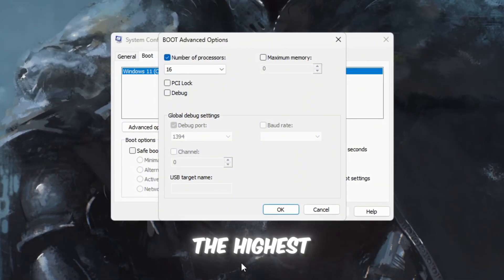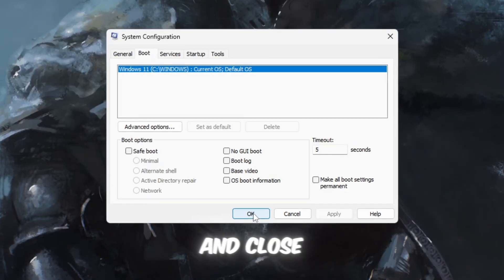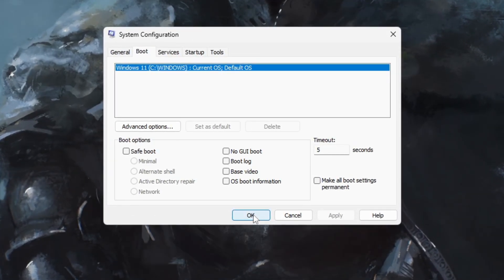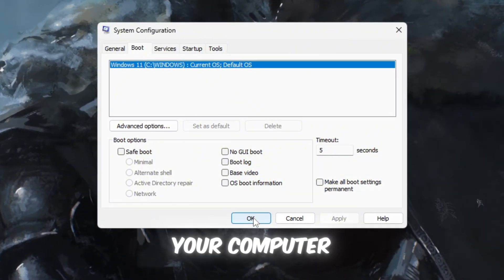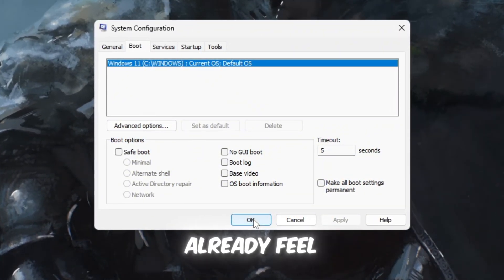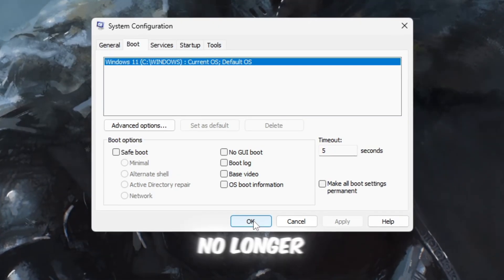After selecting the highest number, click OK, then click Apply, and close the window to save everything properly. Finally, restart your PC to activate these system changes. Once your computer restarts, Roblox will already feel smoother because your CPU is no longer holding back.